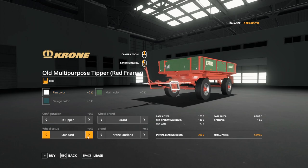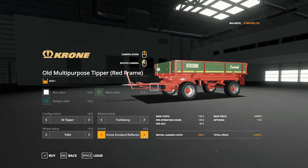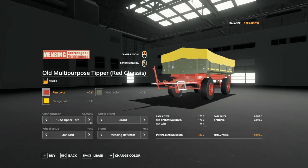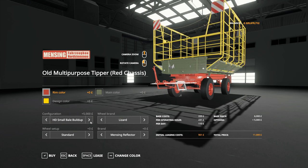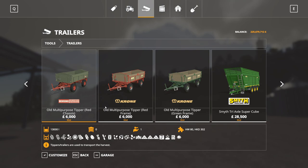Wheel options include Lizard standard, Trelleborg in 404s, 421s, and back. We've got the brands in here too. Pretty much the same options throughout all of them. No difference in wheel options, but you've got three bases to choose from of the same trailer. So that covers the trailers.